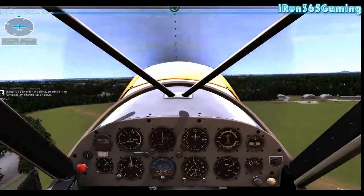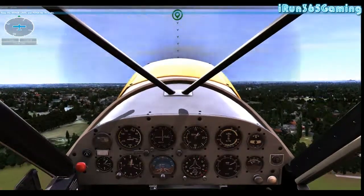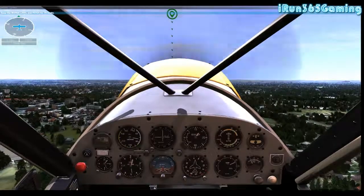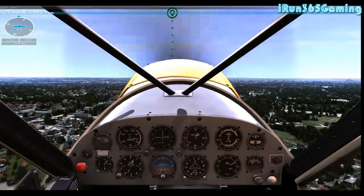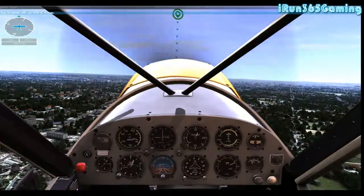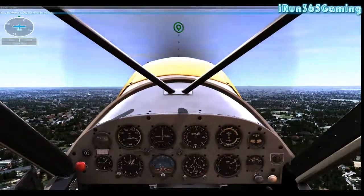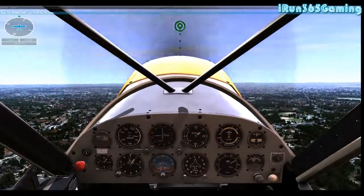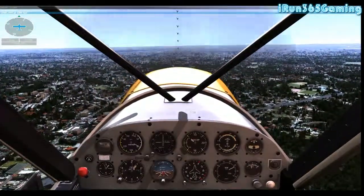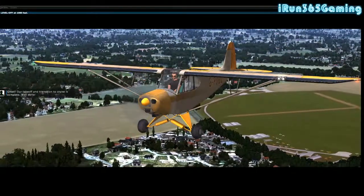Control the airspeed by pitching up or down. We're almost there - it's going to level off at a thousand feet. Hold 75 miles per hour with pitch and keep climbing. Gently push the stick to pitch the nose down and stop the climb, then fly level at 1,000 feet. Our takeoff and transition to cruise is complete - well done.